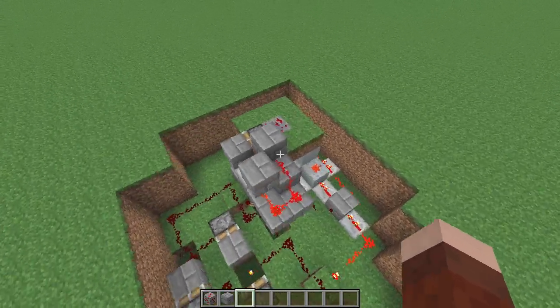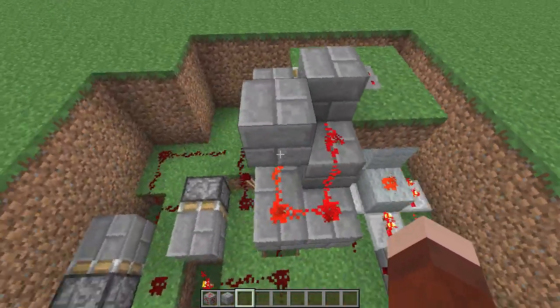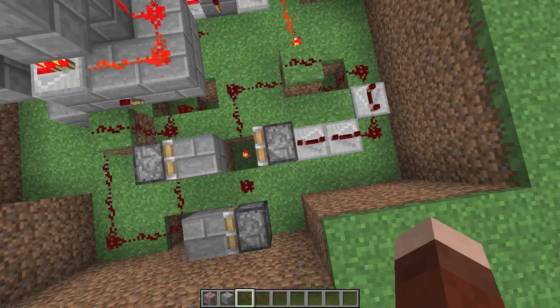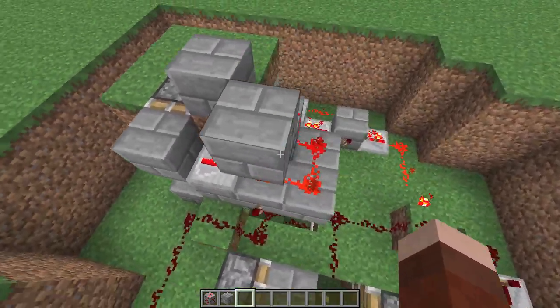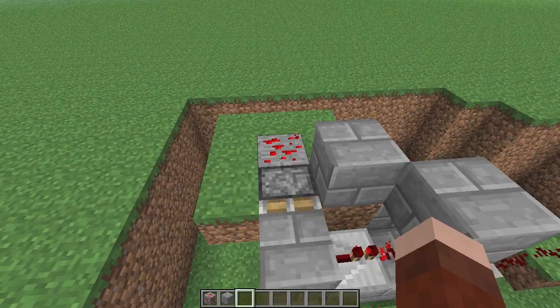So over here I have the exposed version, and basically what happens is we have three main components. We have the double extender right here, we have the block update detector right here, and we have the timing system right here. When the block is updated, the block update detector will send out a pulse. This is just a standard self-resetting block update detector that looks like that.